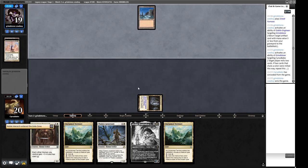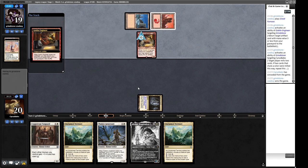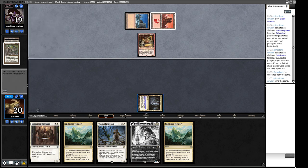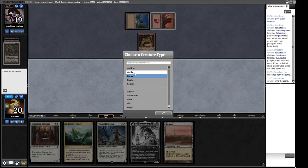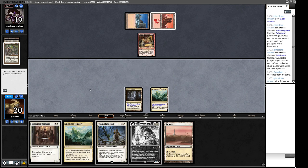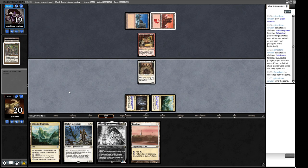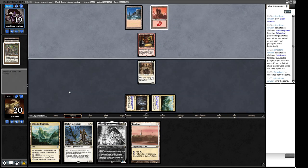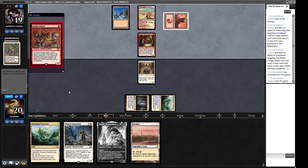Swords to Plowshares takes our Hierarch, so we won't be making Adeline next turn. There's a Goblin Engineer, which can find and recur artifacts. It finds Narrowing Bridge — we have answers to this but the time it will buy our opponent is not nothing. We name Human and play Coppercoat Vanguard. When Thalia's Lieutenant comes in it will have immediate impact. We're probably playing Adeline next, then Thalia's Lieutenant to go wide against the Ensnaring Bridge.